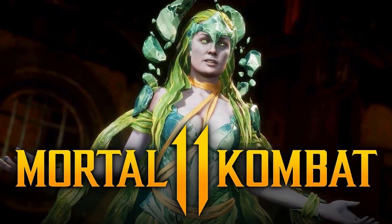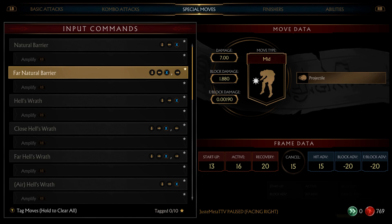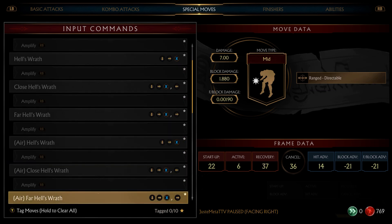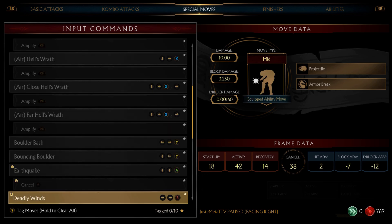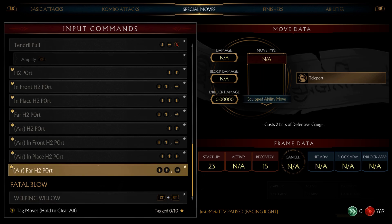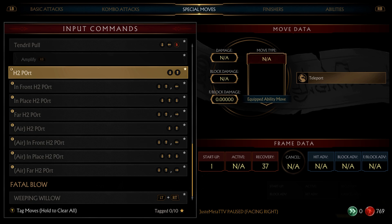If you play her correctly, you can't touch her. Let's look at all the moves. She has Natural Barrier, Far Natural Barrier, Hell's Wrath — Close, Far, Air Versions. She's got the Boulder Dash, the Bouncing Boulder. In this variation we also have Earthquake, Deadly Winds, the Tornado, and we have the Far, Close, and Air Teleports as well.